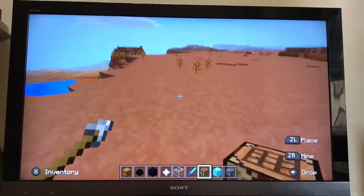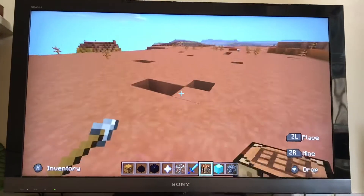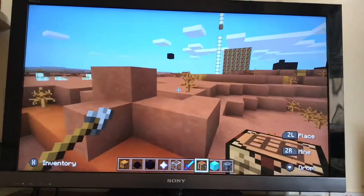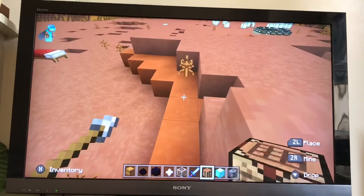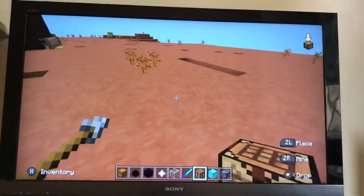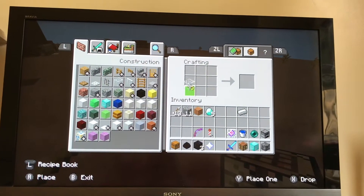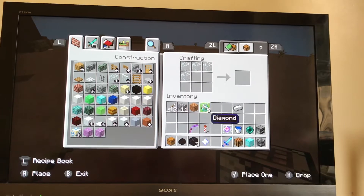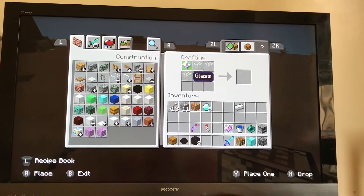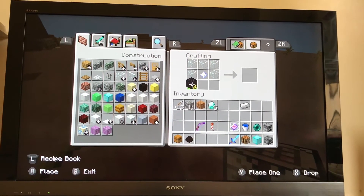For the fourth thing, I'm going to show you the beacon. What it does is give you power-ups like speed, haste — haste makes you mine faster — jump boost, absorption, and so on. First, I'm going to show you how to make the beacon and then how to activate it. You get a crafting table, five pieces of glass which go at the top, then a nether star which you have to kill the wither for — and the wither is very hard. Then you get three pieces of obsidian at the bottom like this.